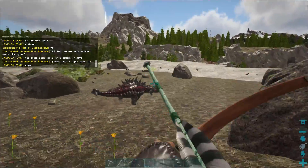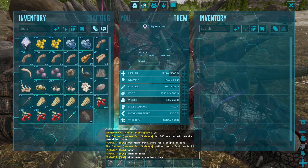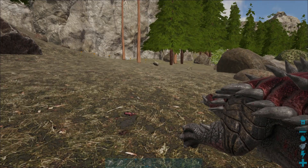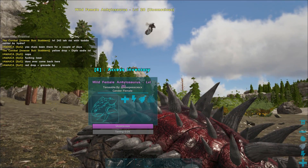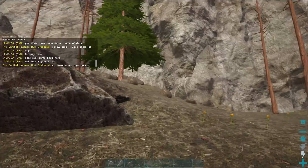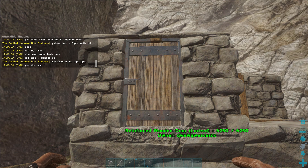It should take about 10 tranq arrows — the wiki said 10. Always go for the head because I think armor reduces the torpor damage, which is what makes it fall asleep. The wiki said 50 berries to tame this and it should take about 30 to 45 minutes, unless the taming speed is higher. The minimum is 4 minutes if the taming speed is that high. The reason I want an Anky is because it collects stone very well, berries decently, and metal really well.